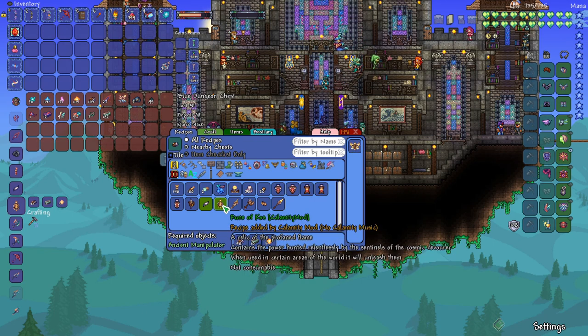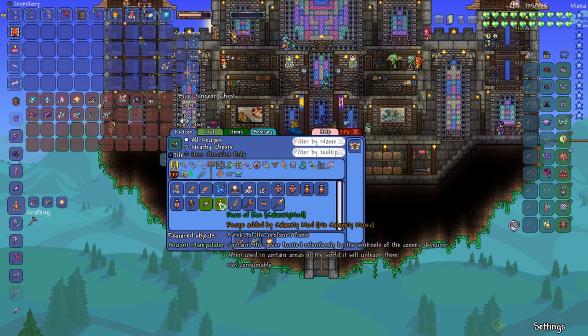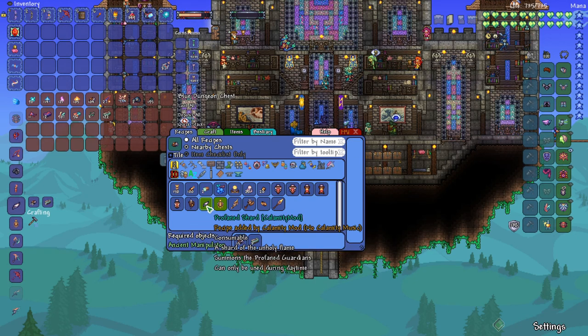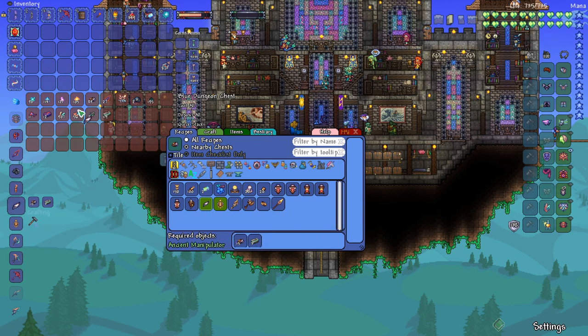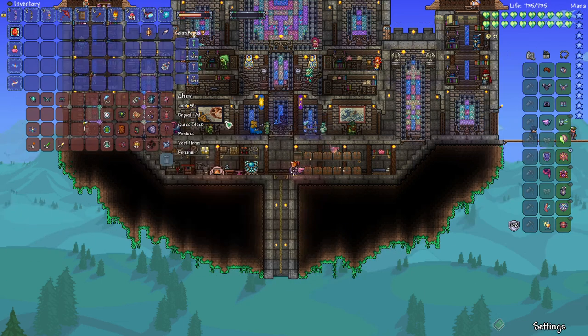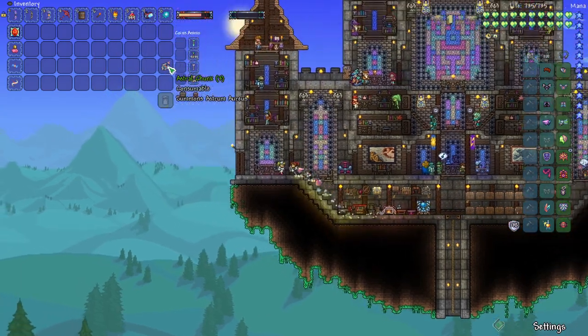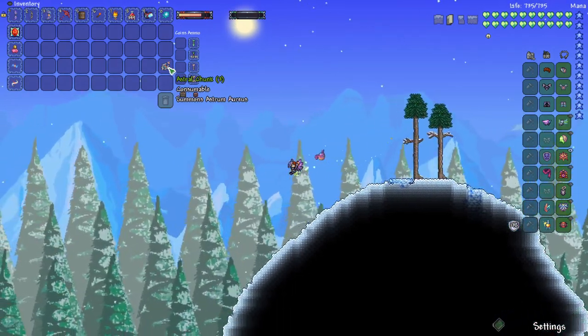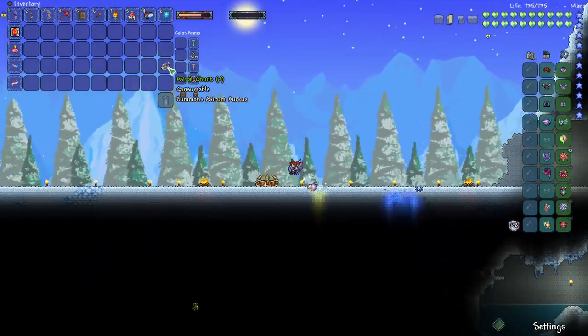So we can craft the item that will summon the Sentinels — the Rune of Coze. We can also craft Profane Shards, so that will summon the Profane Guardians. I don't think we're going to fight the Profane Guardians just yet, because the main thing I want to do first is go fight Astrum Arias, which should give us the Jelly Bean, which will be a replacement of our current Slime mount.